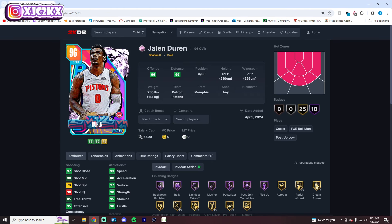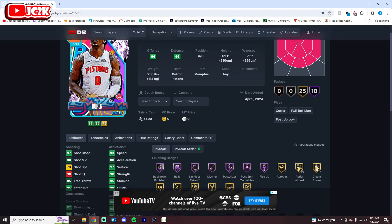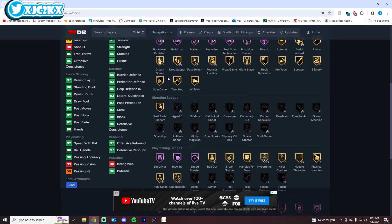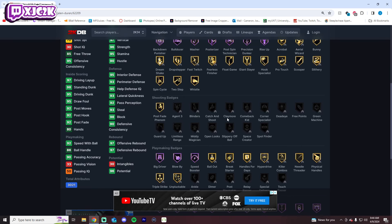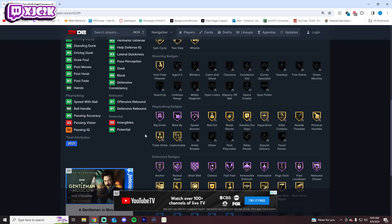Let's start with the Pink Diamonds. Jalen Duren at 6'11" with a 7'5" wingspan has incredible size and athletic ability. Hall of Fame badges include basically a bunch of finishing badges, a ton of defense, and then big driver, blow-by, and speed booster. Very little shooting ability whatsoever — 73 3-ball, 80 mid-range, though high enough to hit wide open. He's got 93 speed, 98 standing dunk, and 95 driving dunk. Elite-level versatile defense. This card is an awesome defender, great finisher, big, fast, and athletic. Reminds me a lot of Dwight Howard.